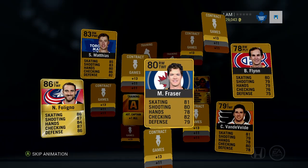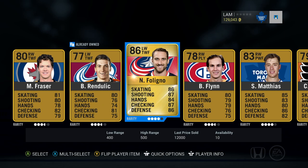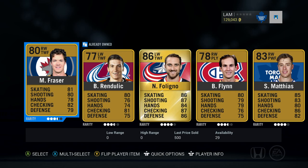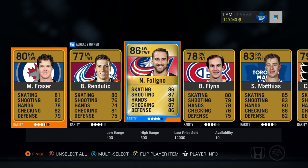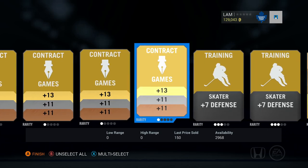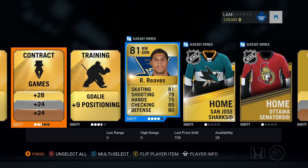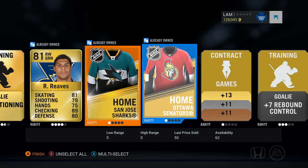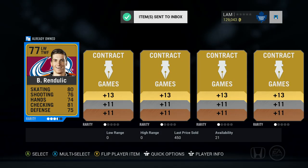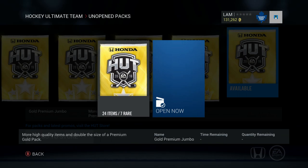Next pack — oh, I think we got something. Nick Foligno, 86 overall! He's actually a really expensive player — 12,000 coins, that's a pretty sick pull. I know you guys want some different videos than just pack openings. I will be uploading something different, I promise. Right now I just really want to build up that coin total to start a series that I know you guys will enjoy. The packs are the best way to get the coin total up, so I apologize for the amount of pack openings.